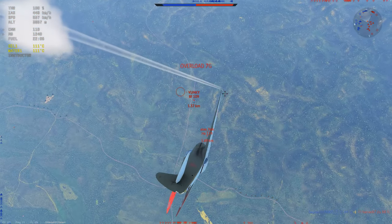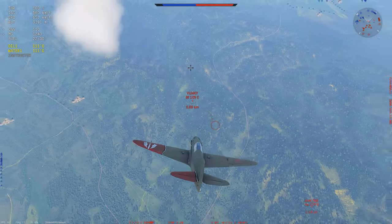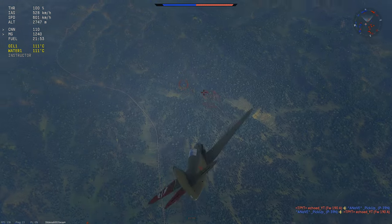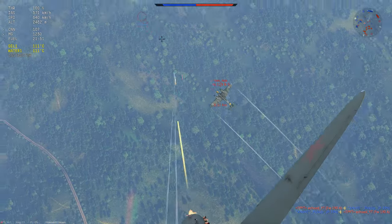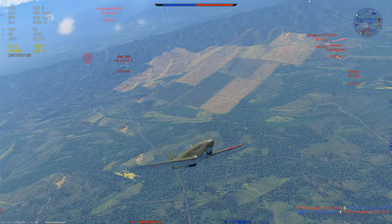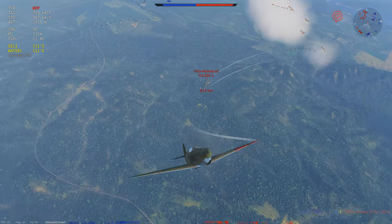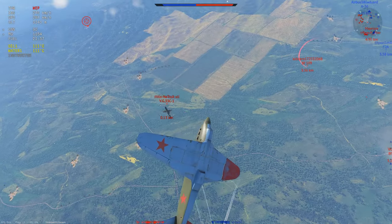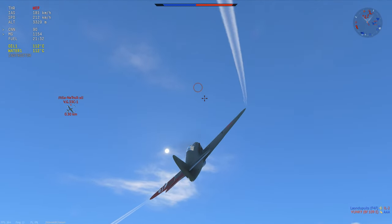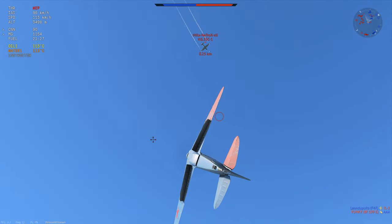I like to be somewhat low in the Yak-1. I'm not going to say don't climb at all — it's always good to have some altitude in the bank — but I'm trying to force fights low where my performance is relatively better. I break off of the 109 because I'm already committed to the dive, and then I lose my awareness for a second and some guy comes in from an off angle. A little bit of bad target prioritization — I really shouldn't have taken that shot, but at low tier I'm just here to kill people.